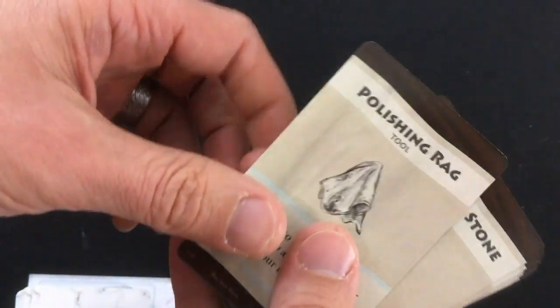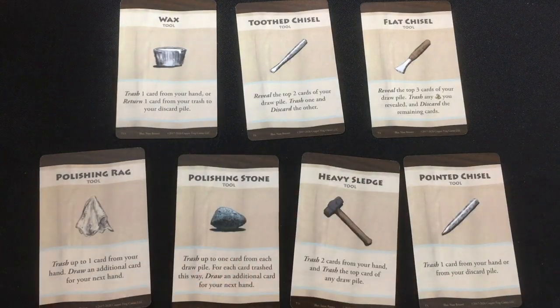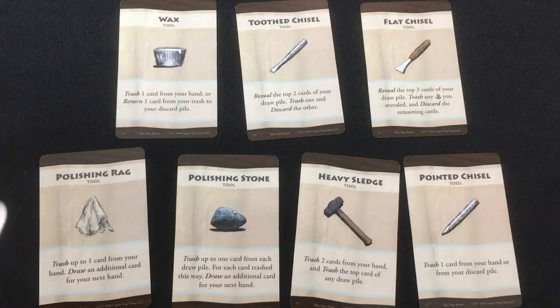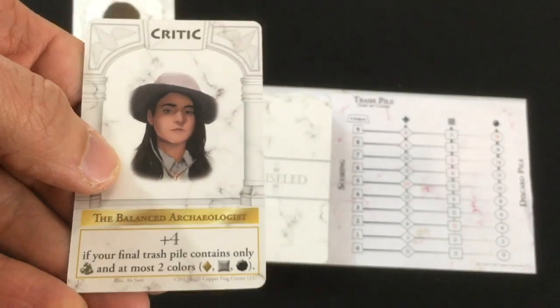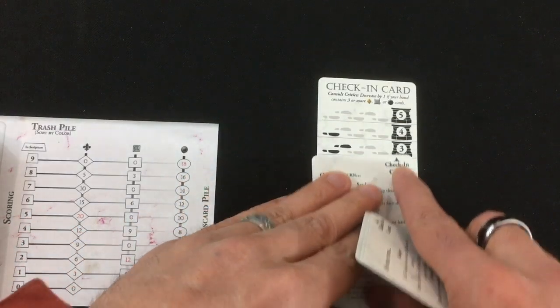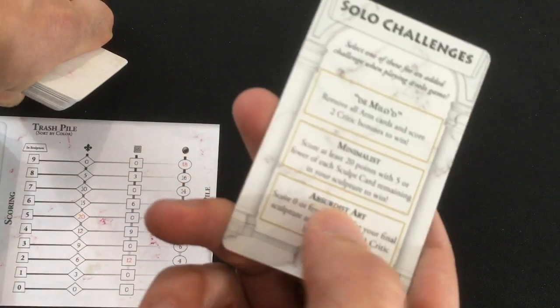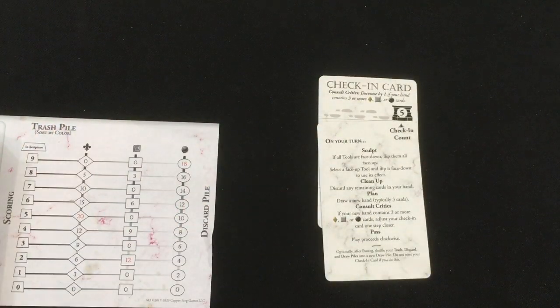Next you take the tools — there are 13 in total — and you shuffle them up and draw seven. These are gonna be the randomized mix of ways that you can cull your deck, because this entire game is about deconstructing a deck, not building it up. Finally, you're gonna take the critic cards and draw three of them. These will give you bonus ways to earn points. For the very last step of setup, you take an extra critic card and put it over your check-in card so that the five is showing but not the lower values. There are other options like solo challenges or wax cards that can make the game longer and more challenging, but we're gonna show you the full-on basics here.